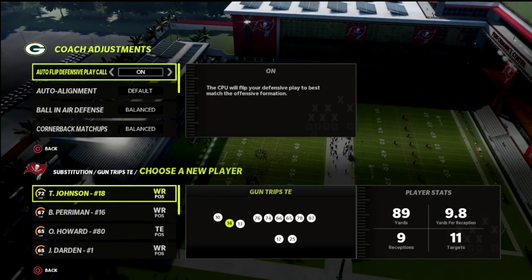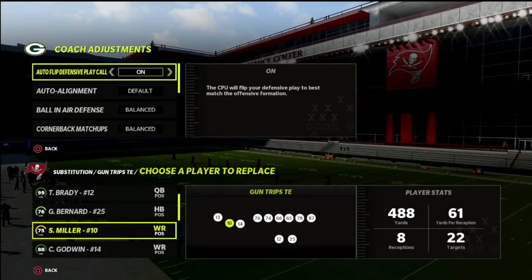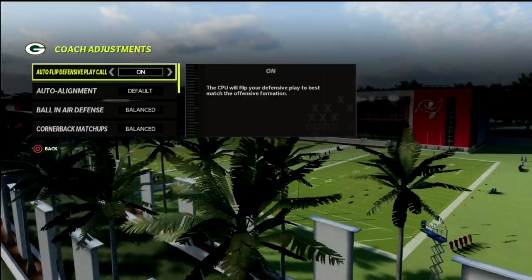I'm going to put a link to my membership in the description — it's only $10 to sign up. I'd really encourage you to consider it. Now from a coaching adjustments perspective, I'm in the 4-6 playbook.